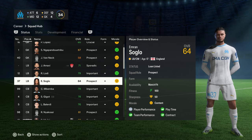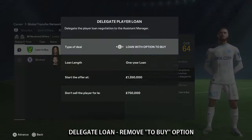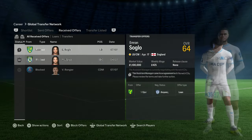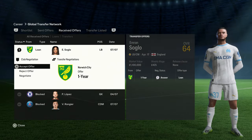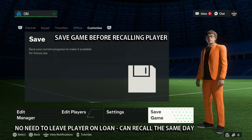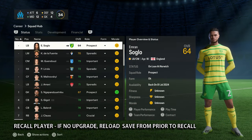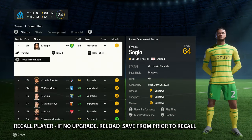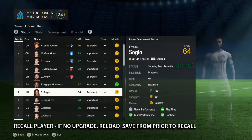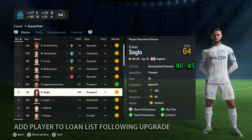The first job is to add him to the loan list. Upon receiving a loan offer, if required, delegate to remove the 'to buy' option, then a few days later accept the loan offer. Once successfully sent out on loan, save your game prior to recalling your player. If no status upgrade when recalling, simply reload the save prior to recall. A successful first loan results in a potential status upgrade from 'at club since' to 'showing great potential'.